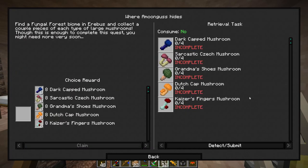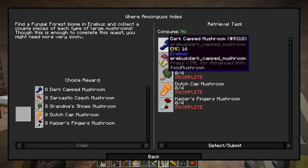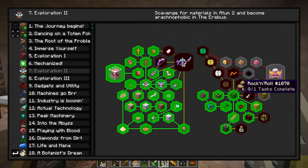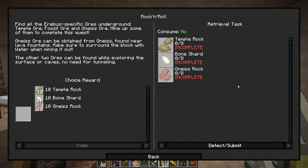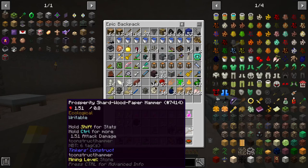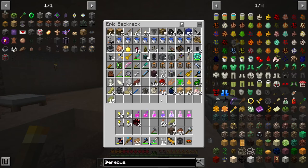Right now I can't make that, but one thing I'm after are all these mushrooms from the fungal forest, the mud scarab which I need to go to the antlion pyramid for - so I need volcanic desert. Volcanic desert, fungal forest. These are just some of the fossils - temple ore, fossil ore, and nice ore.